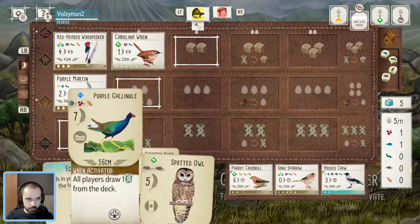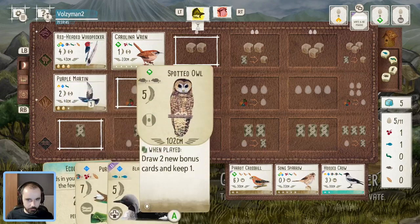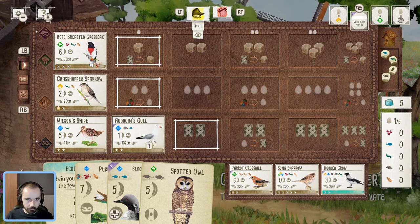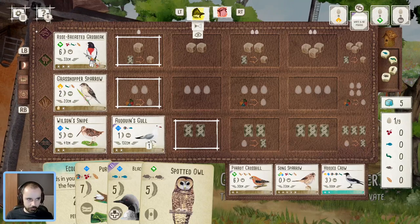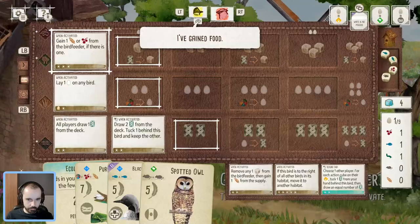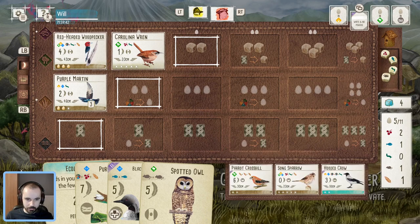We're doing okay considering we've got no wetlands — making the most of these Snipe cards. We do have some good wetlands options up our sleeve, so that's going to be quite nice. I think they're going to have to start going for food and focusing on getting some of their own birds down. I think we're in a good position here, but they certainly don't have a bad setup — they've got a lot of card access. Grosbeak is good, Grasshopper Sparrow is good, and that Peregrine Falcon is going to be nice. The Great Tit has got a lot of egg space as well, so that might be something to watch out for next end-of-round.